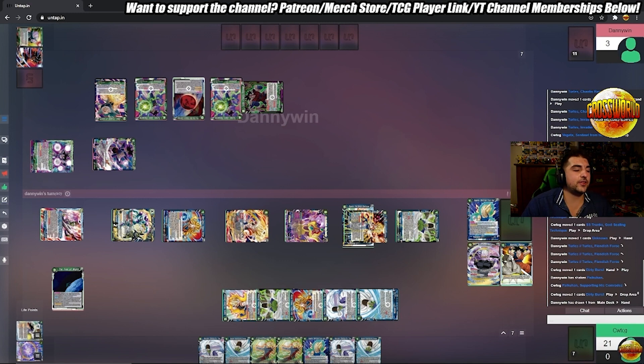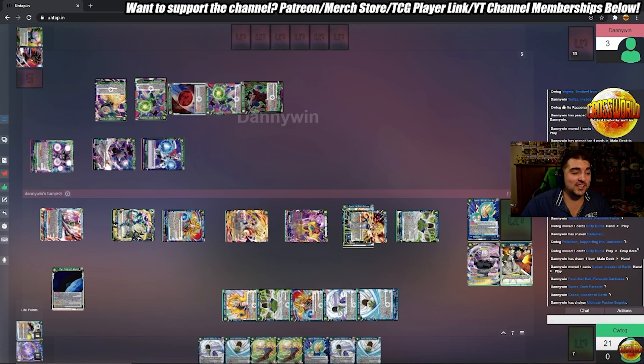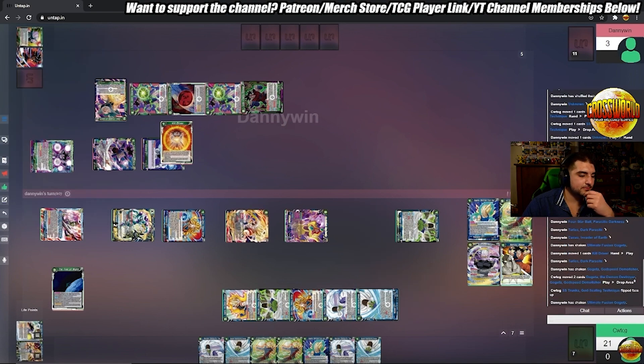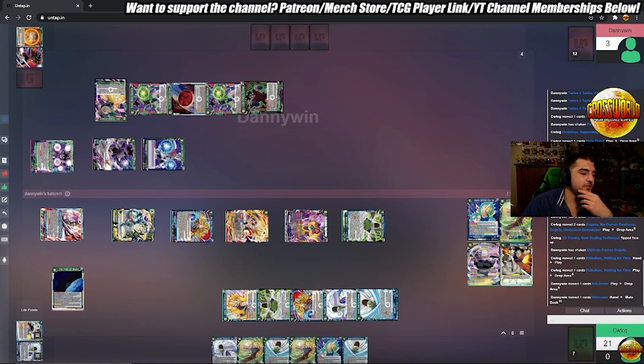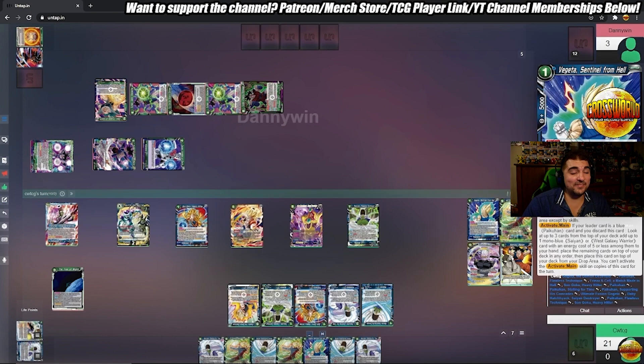I negate his leader attack so that he cannot put the Amon into play. Now if he wants to put the Amon into play he has to do something weird exactly like this — he's playing a super combo to attack into my Gogeta, comboing Kill Driver to KO the eight-drop. I wonder if he had anything cheaper in his hand, but I guess he wanted the 15k to actually try and kill my five-drop Gogeta. I'm obviously going to do whatever I can to save it because I want to use it to kill him next turn.